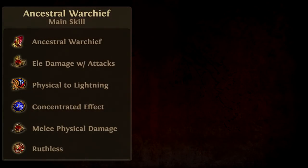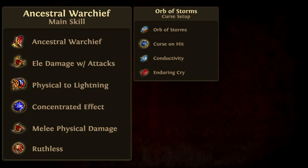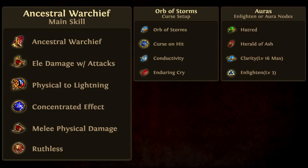For gem links, Ancestral Warchief is supported by Elemental Damage with Attacks, Physical to Lightning, Concentrated Effect, Melee Physical Damage, and Ruthless. To apply the Conductivity curse, the Orb of Storms Curse on Hit setup works nicely. Enduring Cry is conveniently placed in the fourth free socket — as mentioned, it's almost like an extra flask with the Berserker's Warbringer node. For auras, the build uses Hatred, Herald of Ash, and Clarity linked to a level 3 Enlighten.